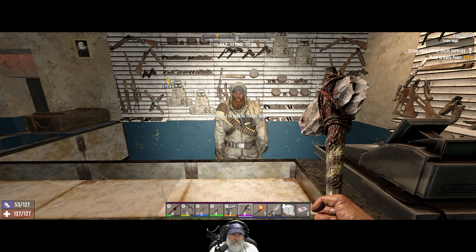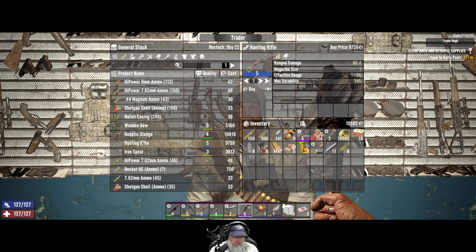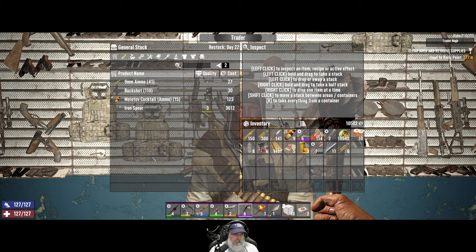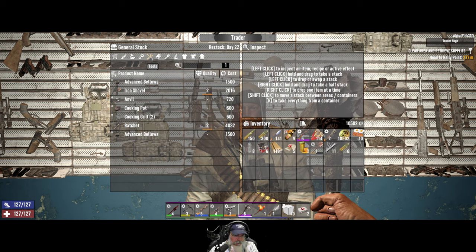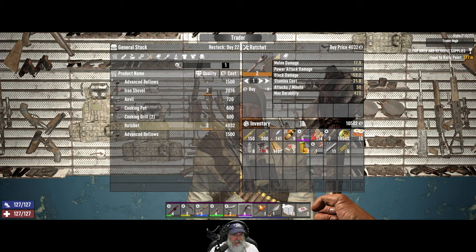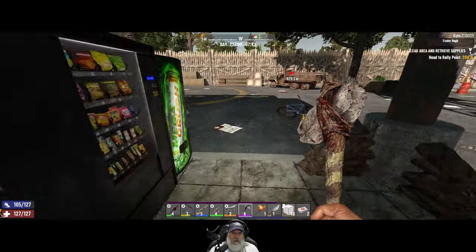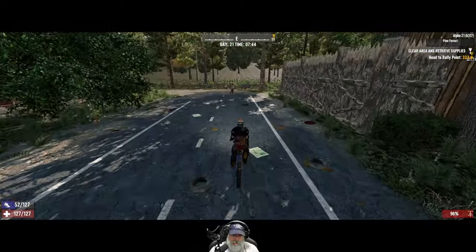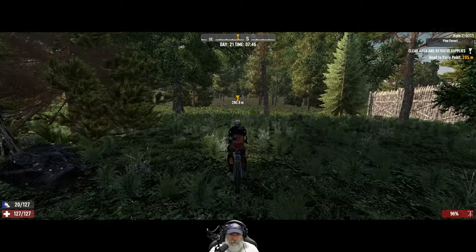Hey Hugh. I need a shotgun, dude. He's got a blue hunting rifle but no shotguns. Well, you kind of suck dude. He's got a magazine extender mod and a ratchet — that'd be nice to have. All right guys, we're going to wrap up this episode here. I hope you enjoyed it — please hit that like button, subscribe to the channel, and share out the video. We'll start the next episode with this POI over here that Trader Hugh wants us to do. See you in the next one — bye bye!